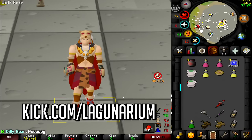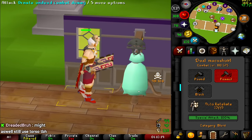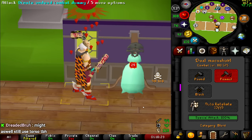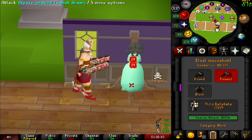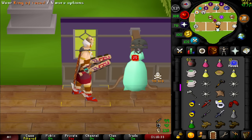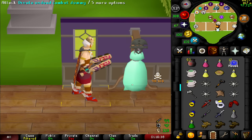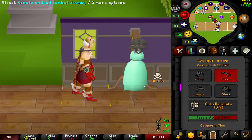Before I forget, I'm streaming everything I do on kick.com slash lagunarium. Alright, in actual max — let's check out the max hits. 25, 25, so you can hit 50s. Look how fast it attacks! Every time it procs — that's lit. Let's have a look, so it's 50s on what — three tick or four tick? Not sure how to check, but flaws in this gear.